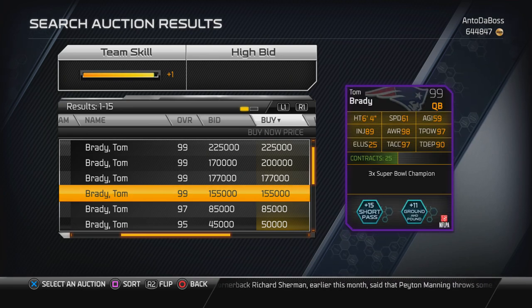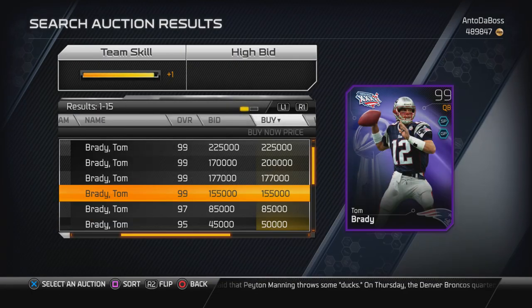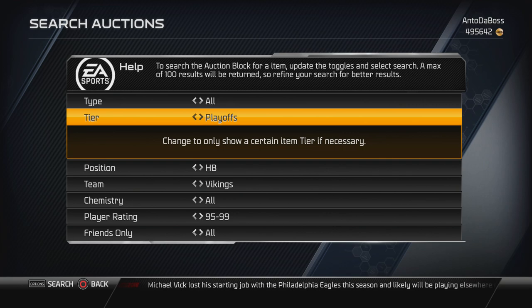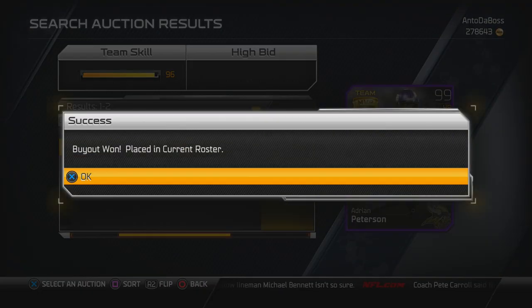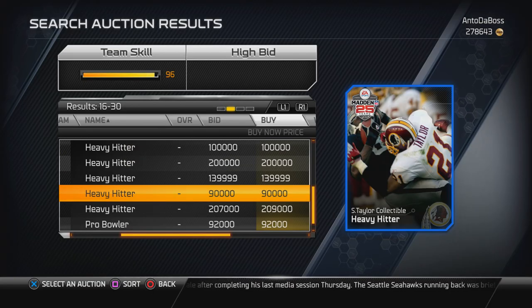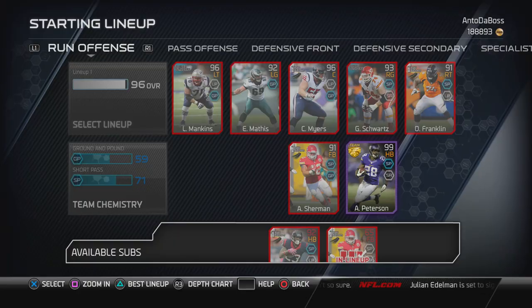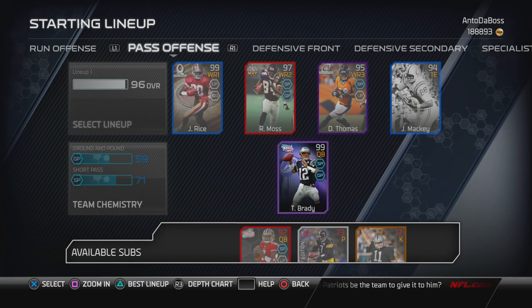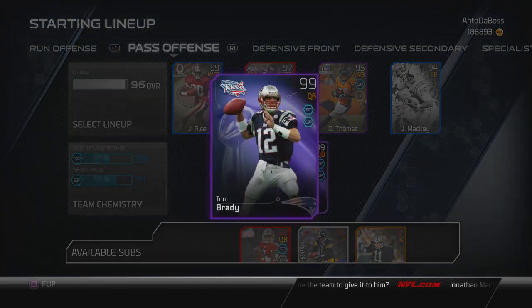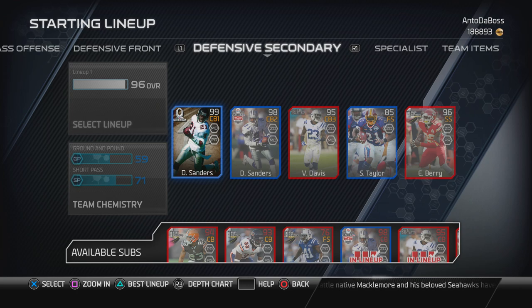One card I'm picking up instead of Cam Newton is Tom Brady - check out the back, the accuracy is as good as it gets. Only thing that'll suck is we won't be able to scramble much, but we'll find a way. To fill up the running back position we're bringing in Adrian Peterson, the playoff edition card. I also scooped up Heavy Hitter collectibles for 90k, so we're one or two collectibles away from finishing the Sean Taylor collection.